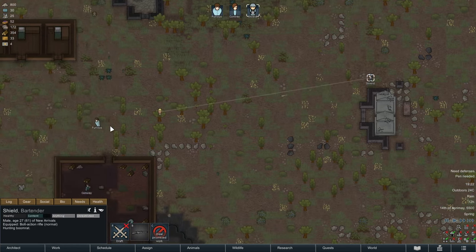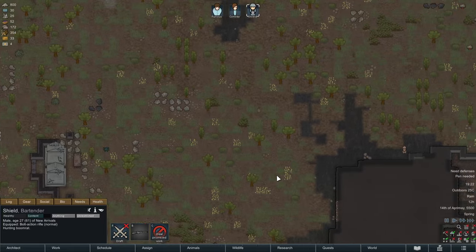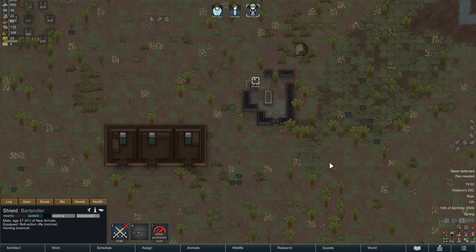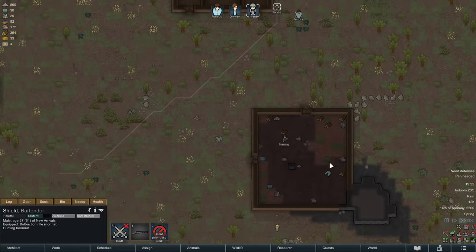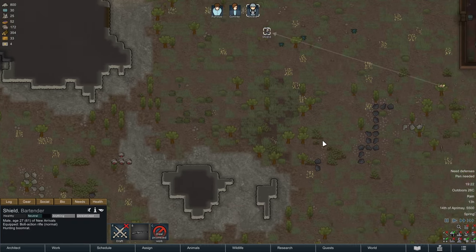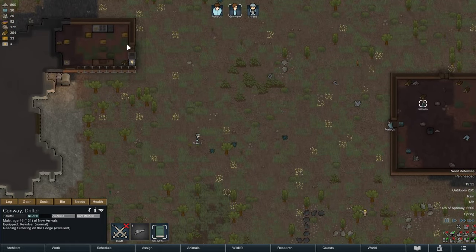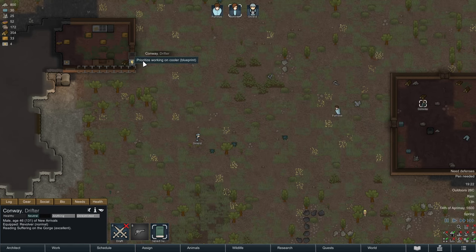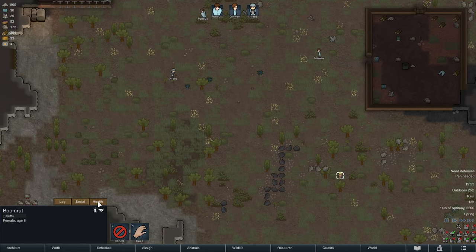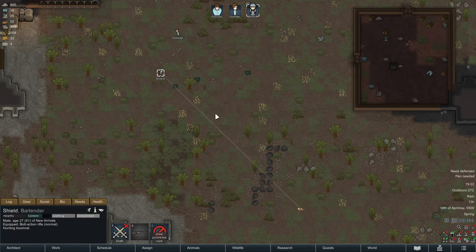Cougars are dangerous creatures — you should really respect them, especially early game. They can easily kill someone. In our current biome the cougar will, even though it is a predator, never attack any of our people because there's always easier game in the forest. The cougar doesn't need to attack our colonists because there's plenty of other things easier to hunt than us. If that ever changes and there's nothing smaller than a human to hunt, that's when the cougar will come for your people.